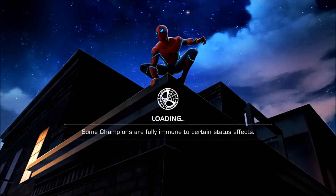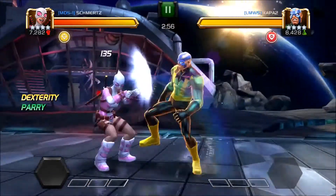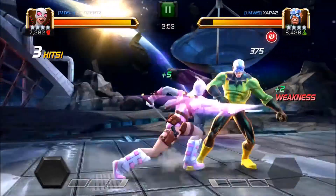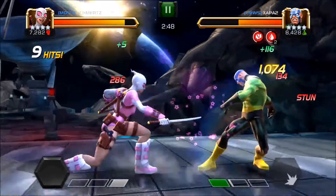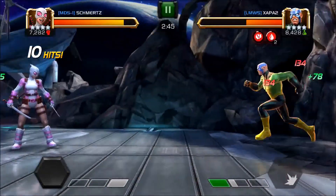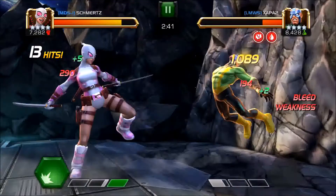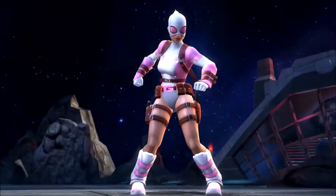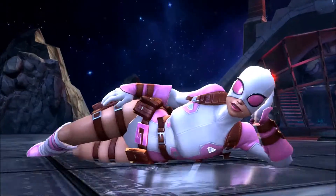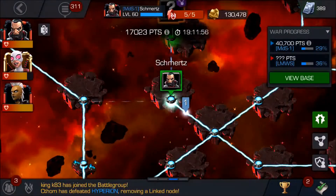This one ends up usually being Electro, which it is. I'm just gonna try to end this fight as quickly as possible. Usually I can get it done within 17 to 25 hits — and there you go, 17 hits. So pretty easy, he barely even gets the poison off. I'll use her any time I detect a science champion, so that's why I keep her around.